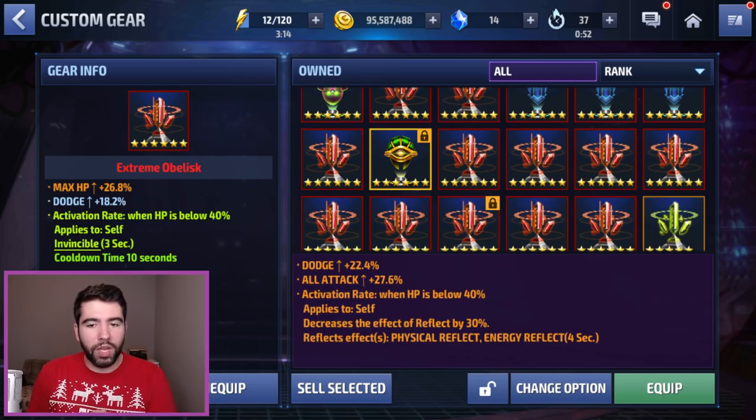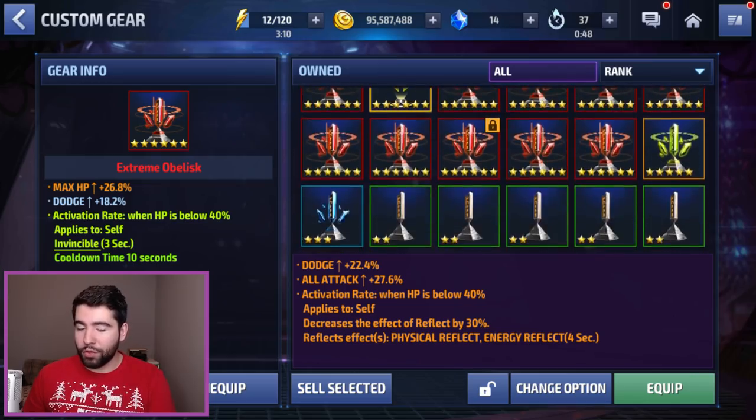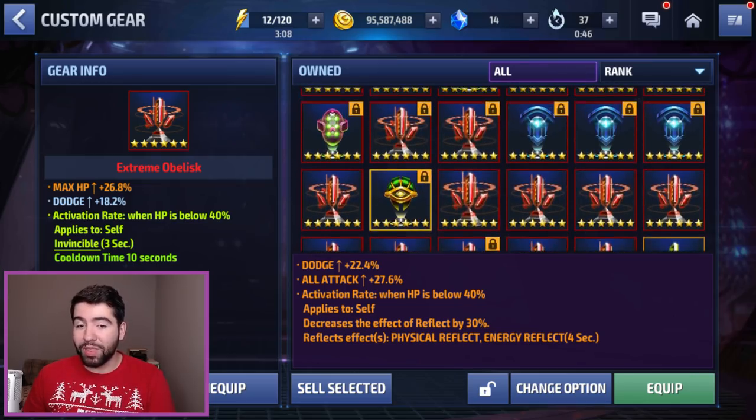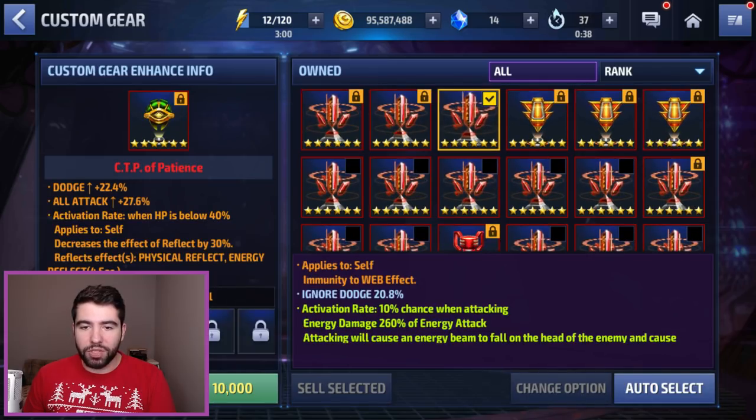Not that difficult to hit as far as the threshold goes, and we will have other Obelisks to roll or other CTPs if I do get lucky with that one. Additionally, we'll also be opening up the CTP selector during this video. So let's get it started here — change the option and see what we get.